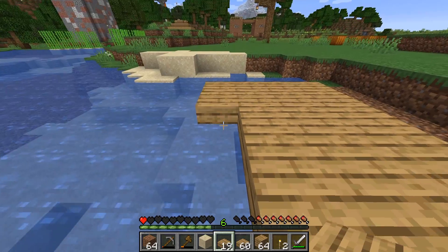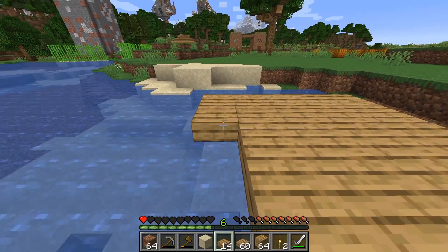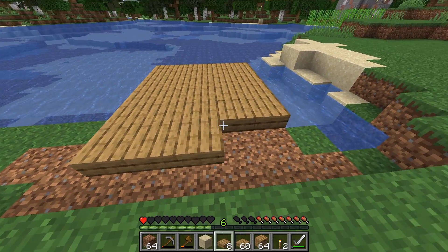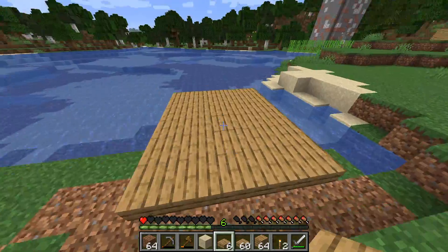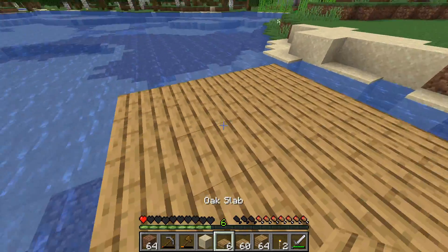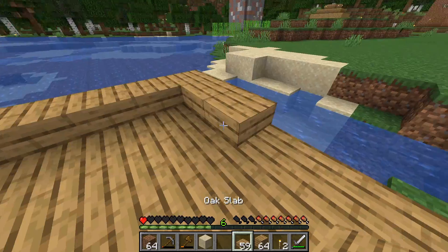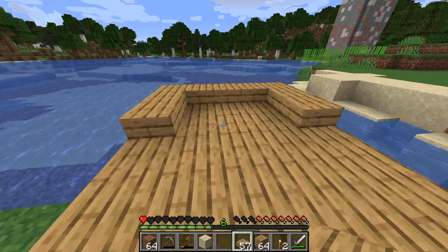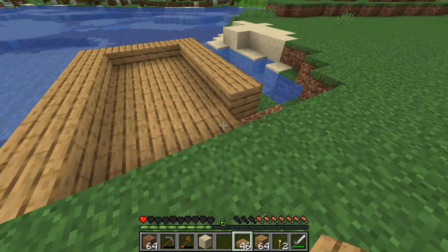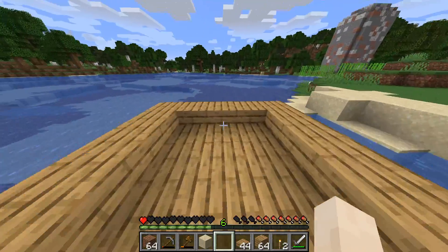Sorry guys, just had a little technical issue. We're building this dock right now and I don't really know exactly how I want it, so that's what I'm debating. I don't even know — I just want it to be like a little fishing dock, so we could do like a little roundabout area. Not really sure what that looks like — it's not the look I was going for.